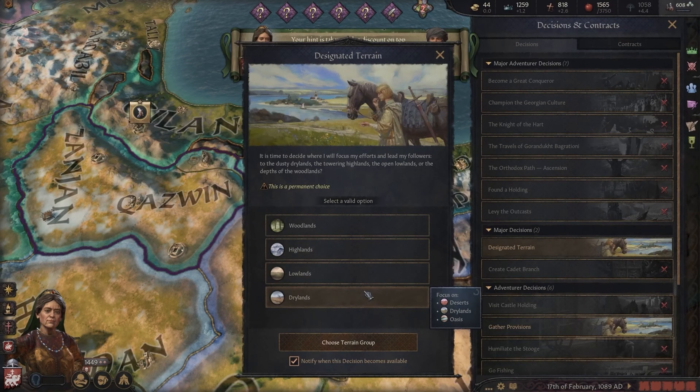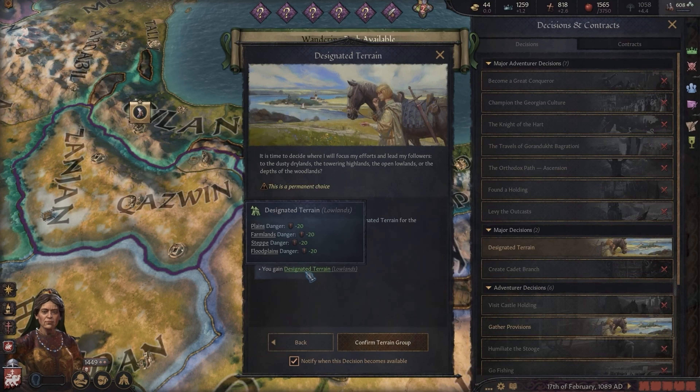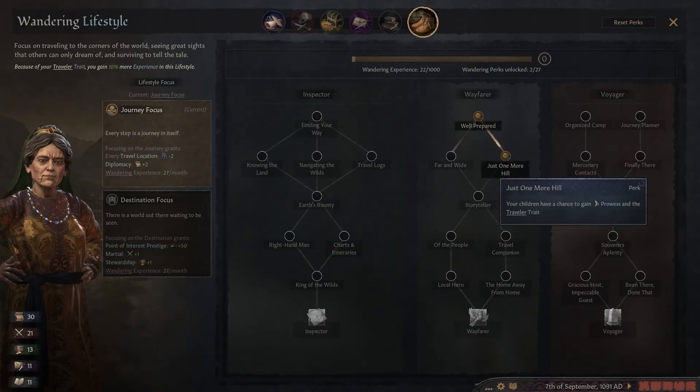The new activities tied to these branches — inspection, hike, and monument expedition — offer fresh ways to engage with your realm.